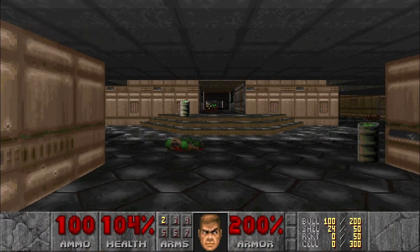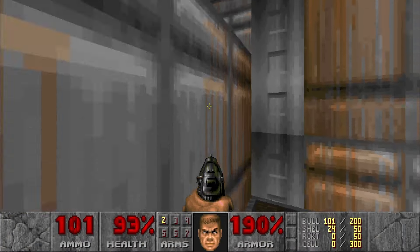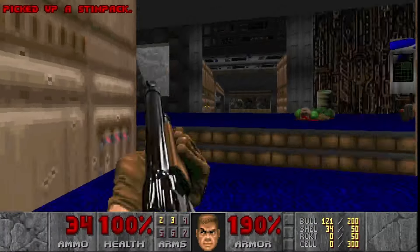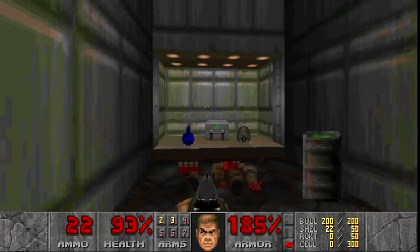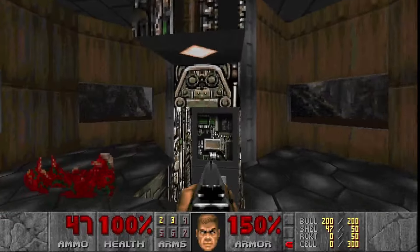Level 2, Nuclear Plant, is a step up in complexity. After clearing the first room with all these zombies, I ride the elevator up to grab the shotgun — the Holy Boomstick, the granddaddy of all satisfying video game guns. This shotgun is so fun to use. These dark hallways are so creepy; if it weren't for the groovy music playing, I'd be a little scared. After delivering some sweet justice, I find the exit and it's onto the Toxin Refinery.